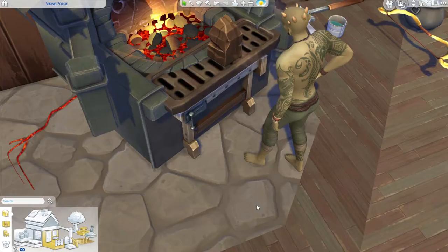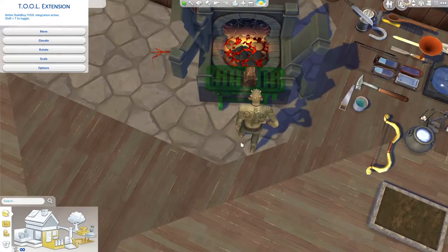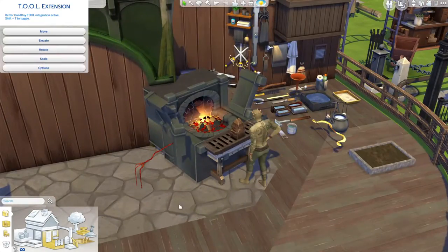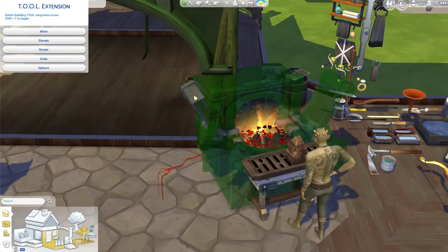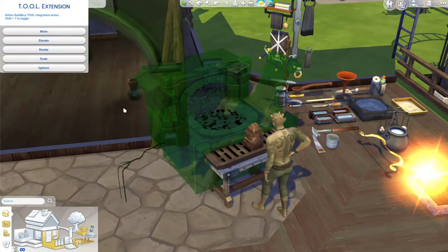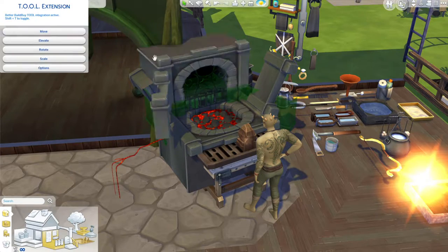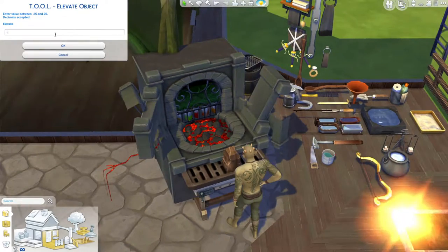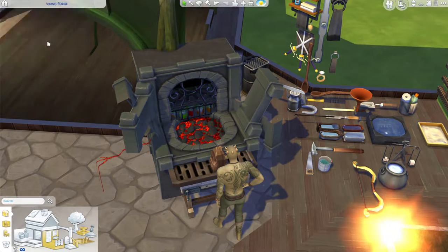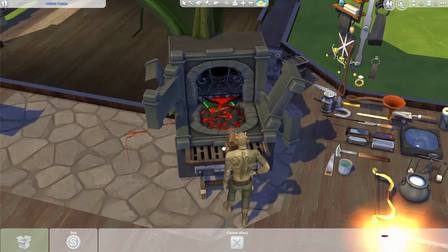I have some of them in my gallery already so you don't even need the mod if you can't install mods into your game - you can still have access to these objects. Those arches are from the tunnels that come with Eco Lifestyle in that train area - it's like a train tunnel - but unfortunately it has this side wall that juts out, though it worked really well for creating this forge.